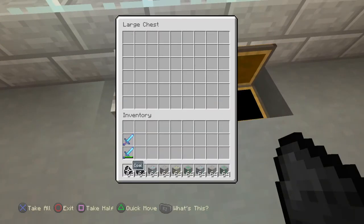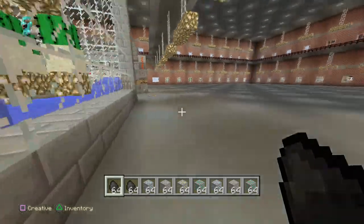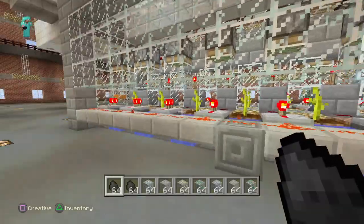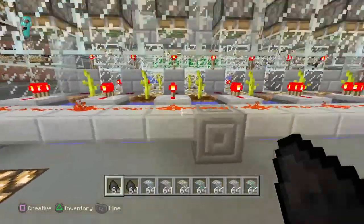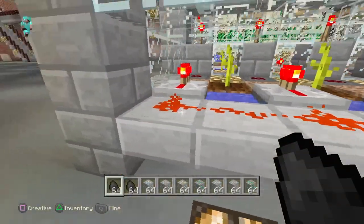All I've got to do is flip that switch to send them on their way. And I'll show you that in a moment. Also here I've got an automatic melon and pumpkin farm — got it double-sided, so I've got quite a bit of them that spawn and get dropped into these hoppers.